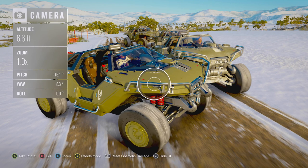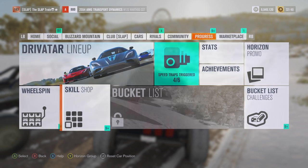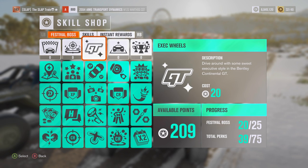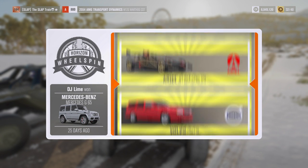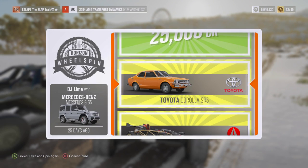I wanted to make sure I grab all these achievements I just haven't gotten yet. I did the same thing for The Division — I was on there with Taco and we were grinding out levels, finally unlocking things that took so long to get. If you guys haven't looked at achievements on your games, make sure you do — sometimes they're just easy achievements you haven't gotten yet. We got the drive around in a Bentley Continental GT achievement — perks of the job. Obtain a car from the skill shop — hell yeah! We just got three instant spins. SR5 Corolla — I'm going to go ahead and sell that.